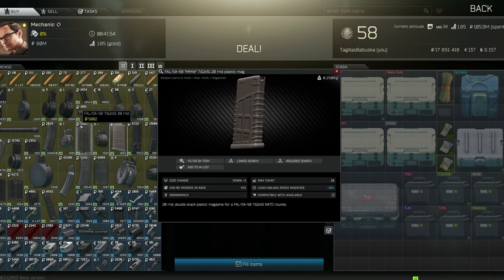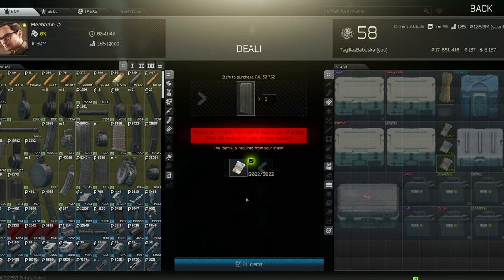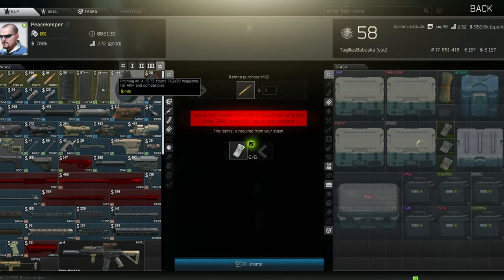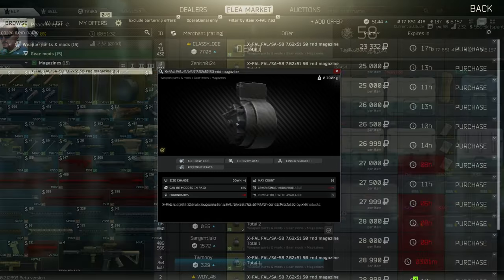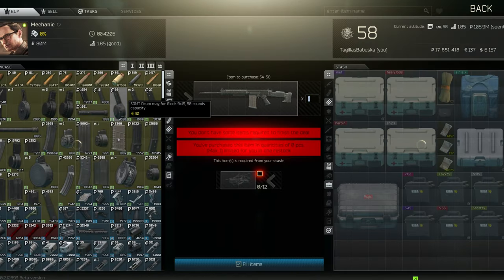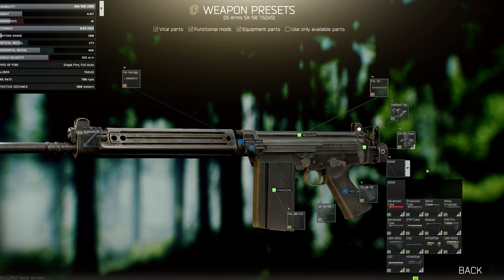For mag selection on a suppressed FAL, I'd recommend 20-round mags — especially the polymer mags from Mechanic, the tan variant, which only have a negative 2 ergo debuff and are really good. If you're running the gun loud, consider the bent 30-round mags, which you can get from Peacekeeper at max level — the best ergo penalty to mag size ratio. I'd avoid drums; they now carry a negative 20 ergo penalty, not even counting the weight of a fully loaded magazine.